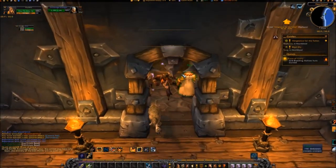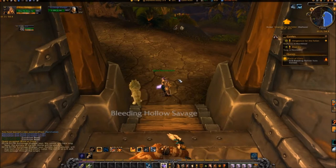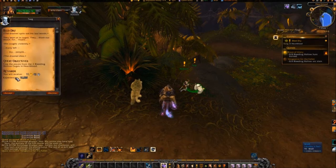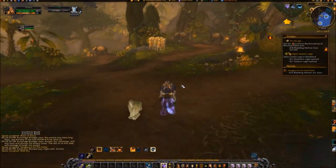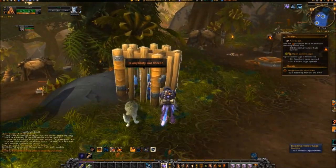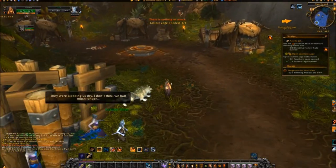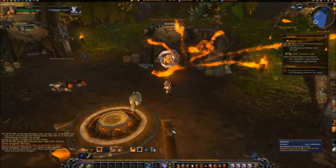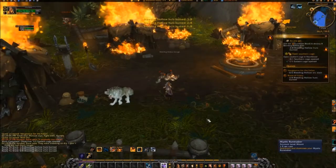Exit the building and pick up the quests Vengeance for the Fallen and Bled Dry from the quest-giver. Open the eastern Bleeding Hollow cage at coordinates 65, 54. Set the nearby Bleeding Hollow huts on fire at coordinates 66, 55, then 63, 50, and 61, 60.